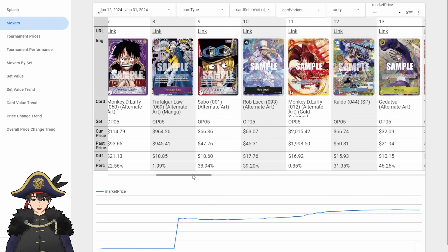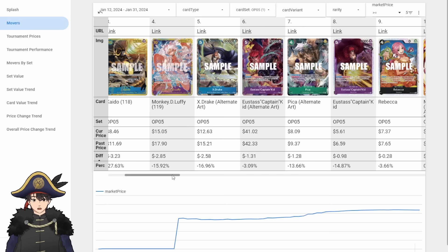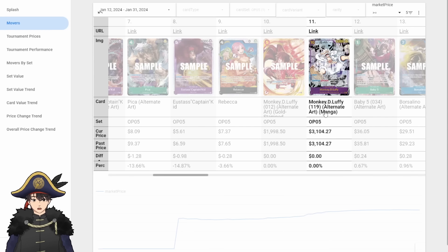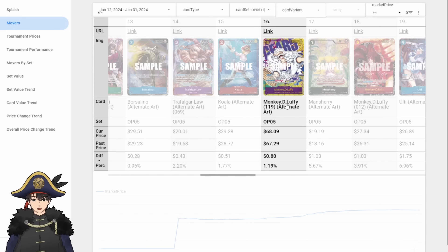Sabo, Sai, and Oda Luffy went up. Yamato SP went up, Rebecca went up — just Sakazuki cards and staple yellow cards. Tenkaido went down, so did Sabo SP, probably one of the least-used SRs of the set. Manga Luffy for once did not change in price — I don't think anyone has bought any in two weeks because he's like $3,000. Since the 11th he has not changed price, meaning no one has bought any. Don't spend $3,000 on this.